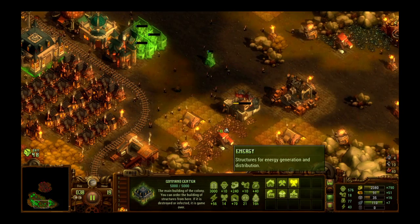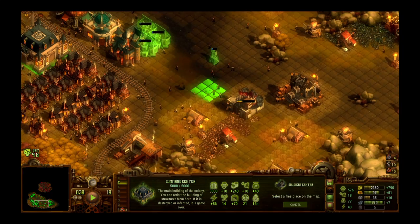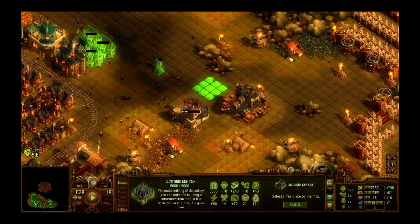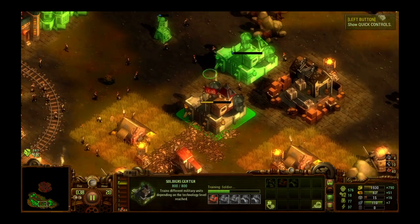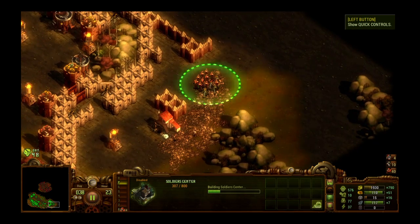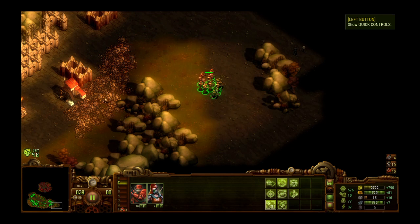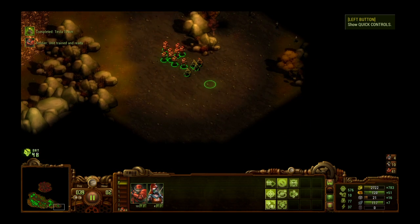I said earlier that a good idea is to build a second soldier barracks — or soldier center if you like — that way you can beef up your army much more quickly in a pinch than if you only have one. There are upgrades that can help you make soldiers train faster, but I don't have any unlocked right now. You can mitigate the slowness of training to a certain degree by building more than one barracks.